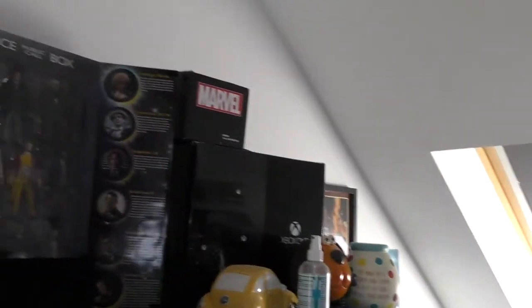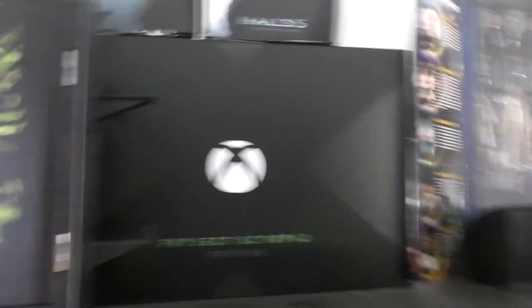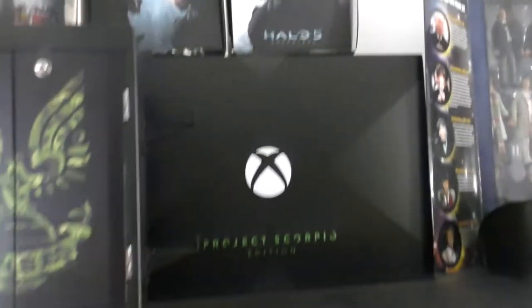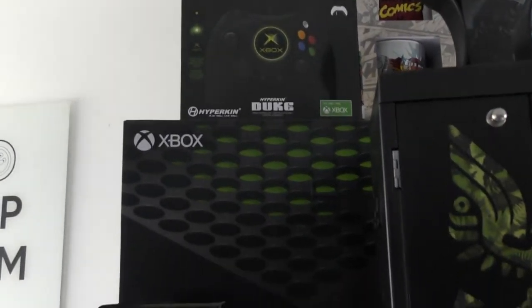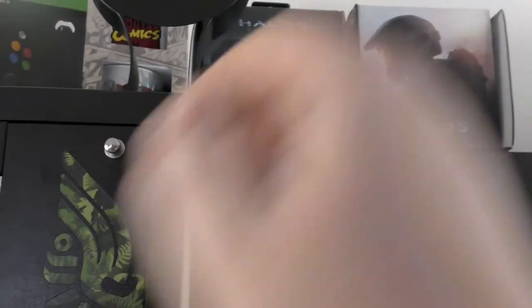On top of the TV unit, we've got the original Xbox One box and a mobile box. There are also some more Doctor Who figures that couldn't fit on the shelf. We've got the Project Scorpio limited edition box which just looks great — that's my Xbox One X by the way, the Project Scorpio edition. On top we've also got the Halo flag. There's the Xbox One Elite controller on top, and the latest thing right now is a Halo Infinite stand where you can store headphones and games.